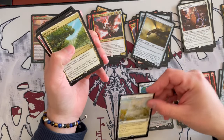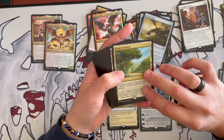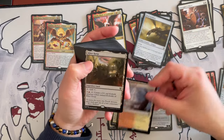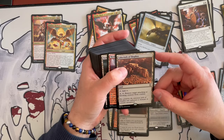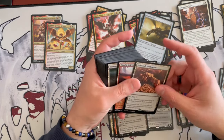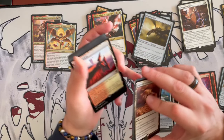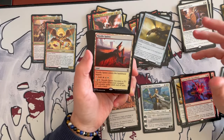There are some token interactions — maybe two or three with the deck. Then we have Exotic Orchard, Furycalm Snarl, Kher Keep which makes the goblin, and Labyrinth of Skophos — this removes a target attacking or blocking creature from combat. It's the same effect as Maze of Ith, so you'd play both in this kind of deck to solidify the idea that they can't attack you.